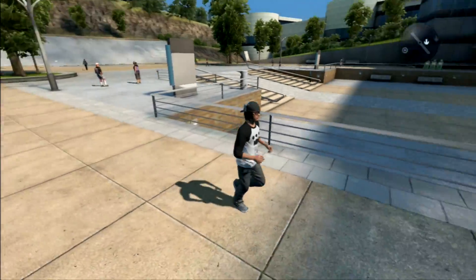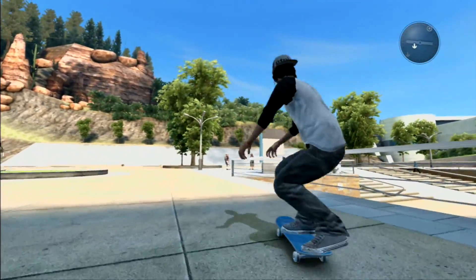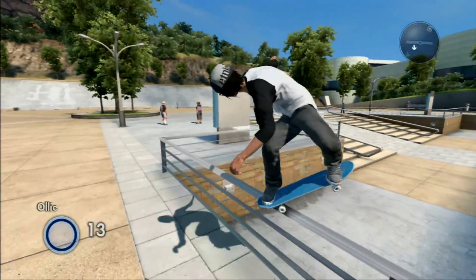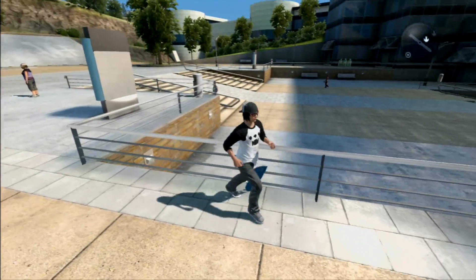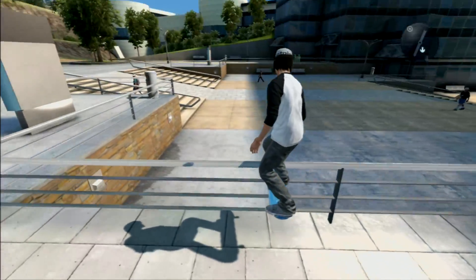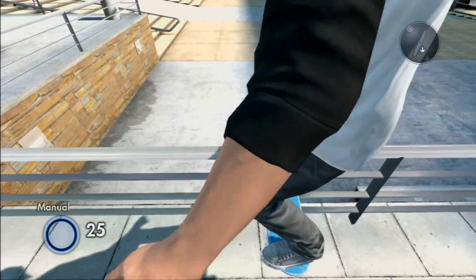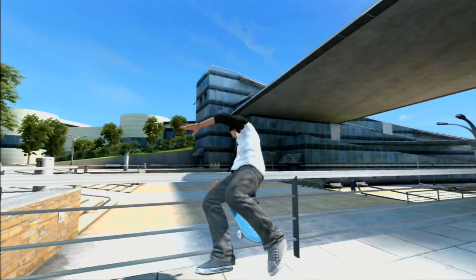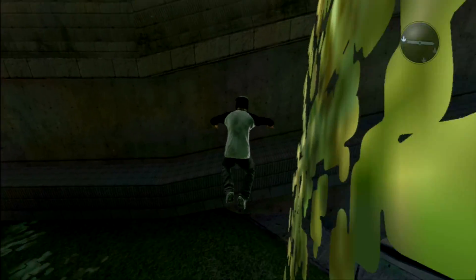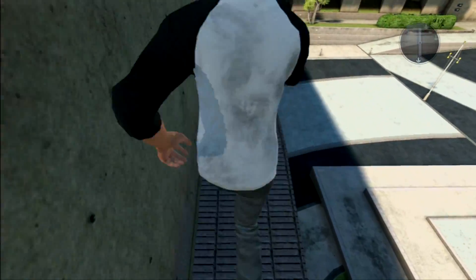Alright, what about this rail that's right outside the library exit? What do you mean it's not obscure? Of course it's obscure. I'm not talking about the top rail — not that one. I'm talking about the middle rail. And yes, you can get on that. You really can't do much; I'm not even sure if it's a grind. But you can manual it — no, you just die. Next, let's go to this totally-didn't-know-you-can-actually-get-up-here ledge, where it just extends all the way through.